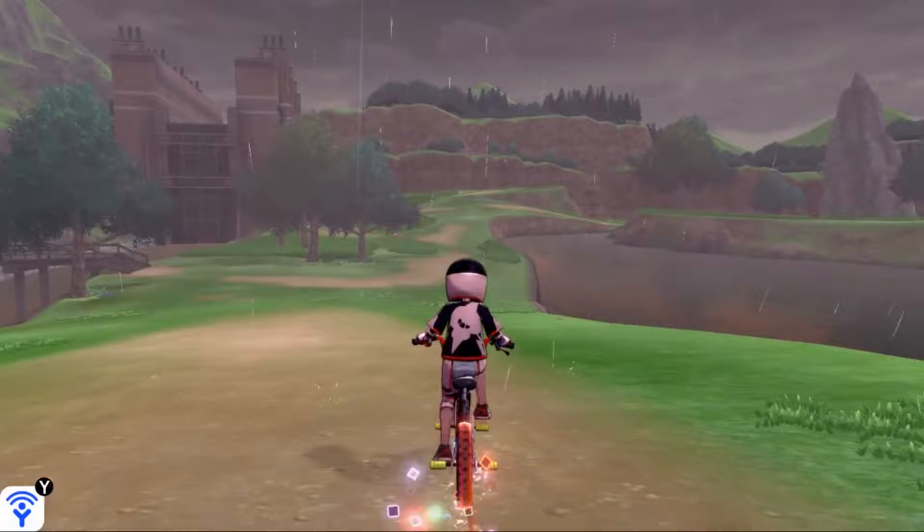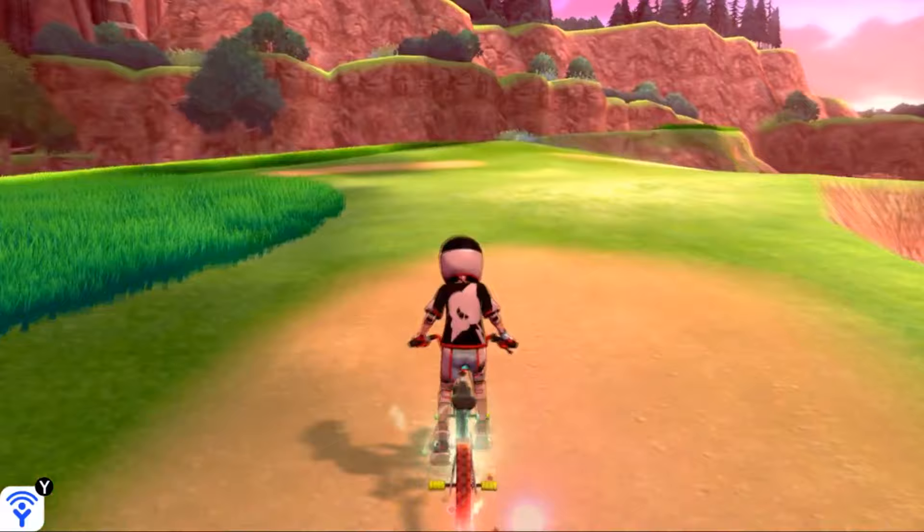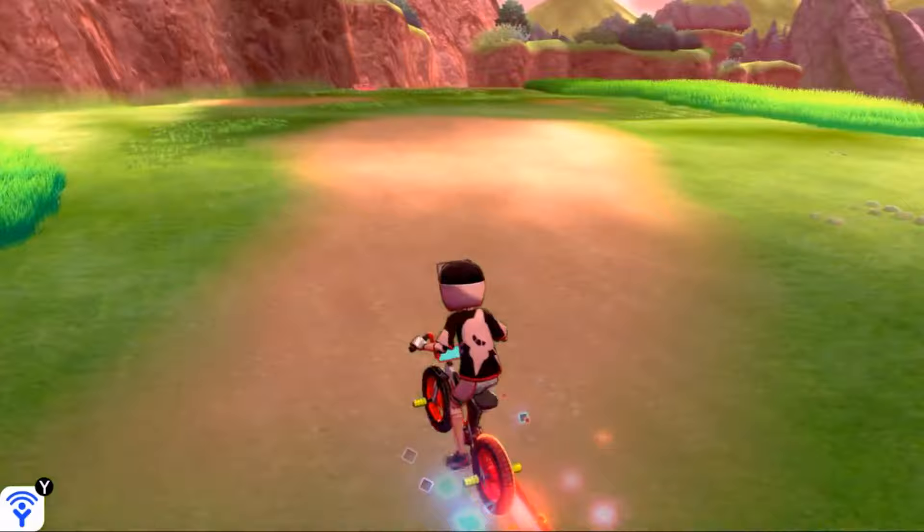We're just going to go down this hill and the path to Lucario is a fairly straight yet long one, so we're just going to follow this dirt path all the way to the mountainside in the distance. Just keep going straight, don't even think of turning sideways or anything like that, and eventually you're going to come across this little ledge area.